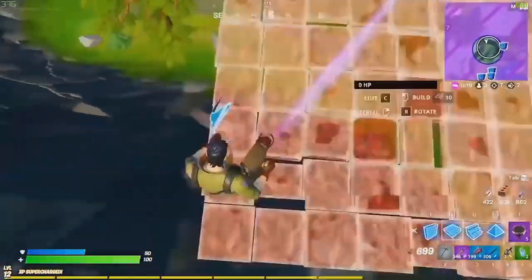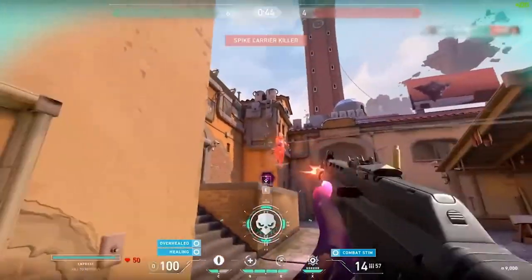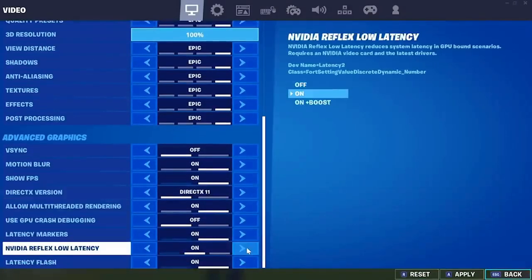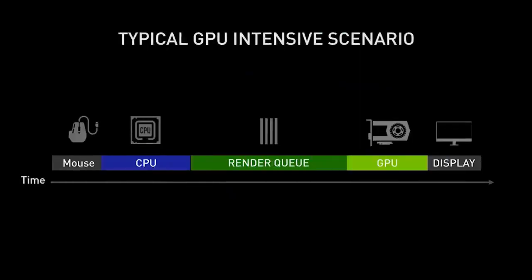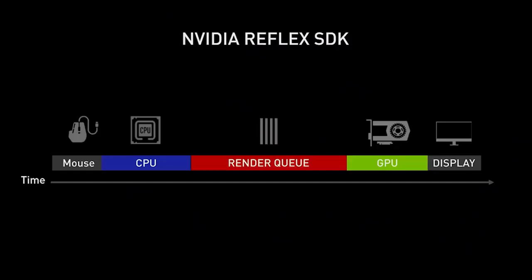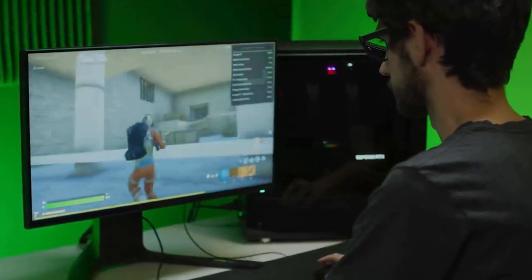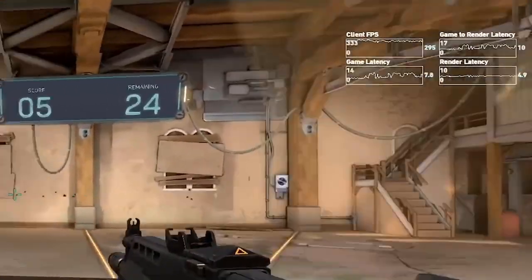With the release of the NVIDIA Reflex platform, we are introducing a new SDK that enables game developers to provide in-game settings to reduce system latency in GPU-intensive scenes. For top esports titles like Fortnite, Valorant, and Apex Legends that support the Reflex SDK, turning on Reflex Low Latency Mode can give you better responsiveness, increased aiming precision, and a more up-to-date location of your opponent. In typical graphics-intensive games, the CPU queues up work in a render queue so the GPU always stays fed. While this maximizes frame rate, it also increases latency as frames wait in line to be rendered. The Reflex Low Latency Mode dynamically reduces the render queue by keeping the CPU perfectly in sync with the GPU, and also reduces back pressure on the CPU, enabling games to sample mouse input at the last possible moment.